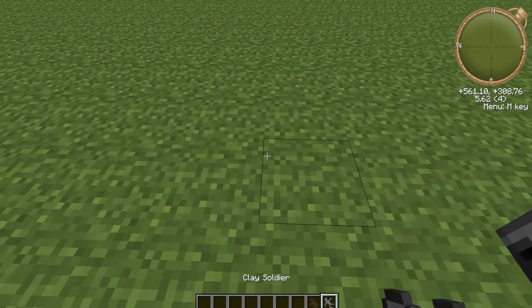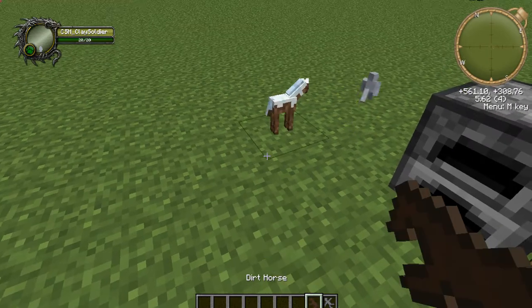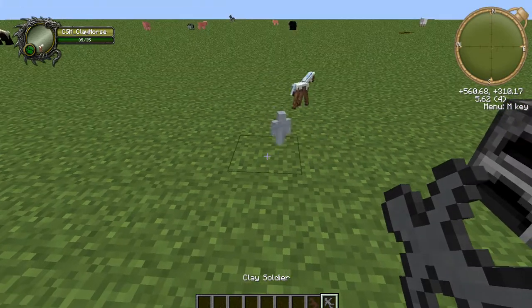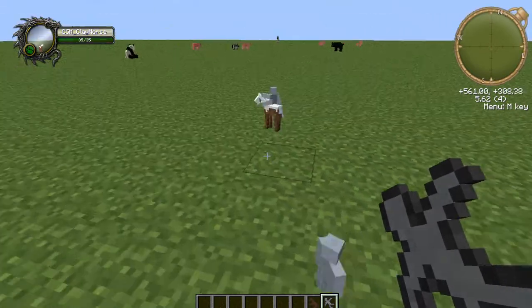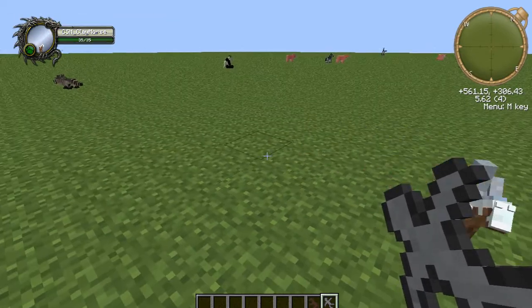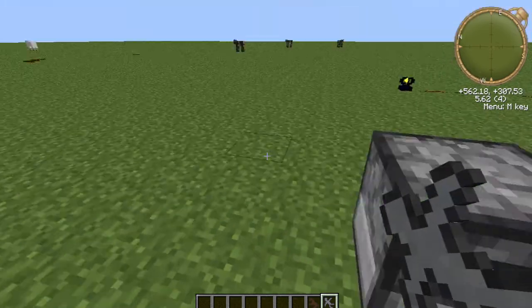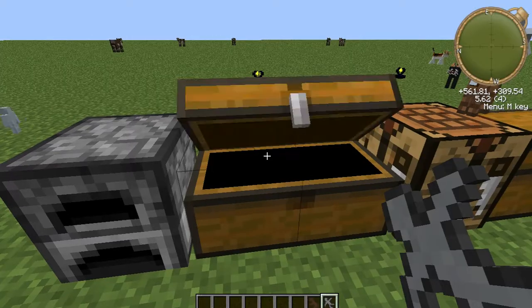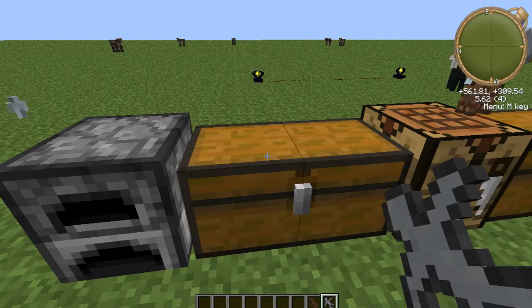There's a soldier and a horse — pretty cool looking! The soldiers run around on their mounts. Besides the clay horses and pegasi, there are also other mount types you can use.